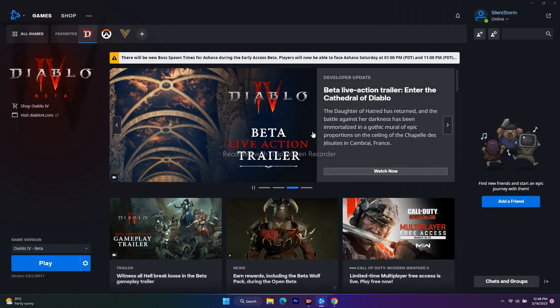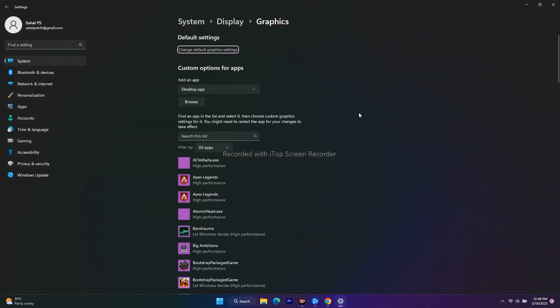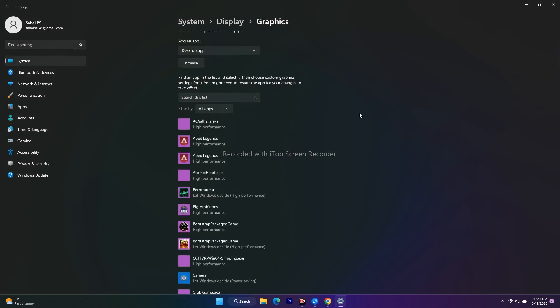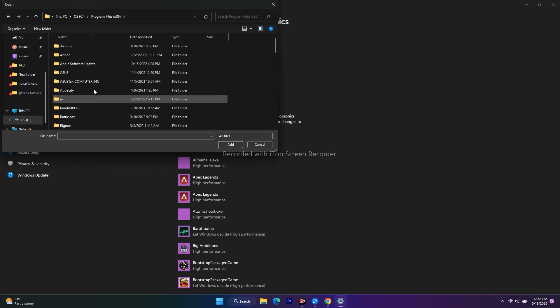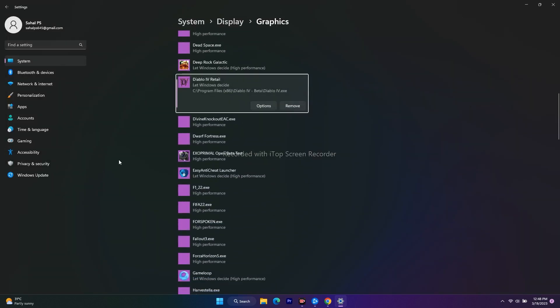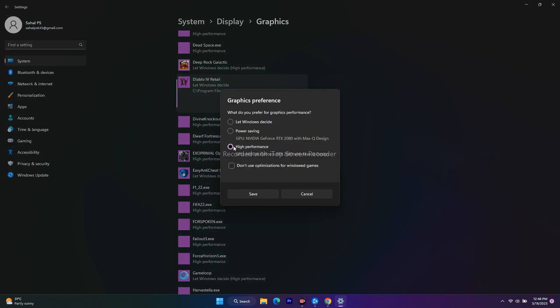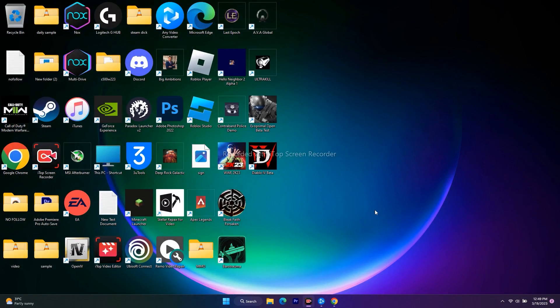The next fix is to ensure the game is running on your dedicated graphics card. Go to the search and open Graphics Settings, then scroll down and click Browse to add the game. Navigate to the installation folder at Program Files (x86) > Diablo 4 Beta and add the application. Once added, click the options, change from Let Windows Decide to High Performance, and click Save. This will fix crashing, not launching, freezing, and stuttering issues.